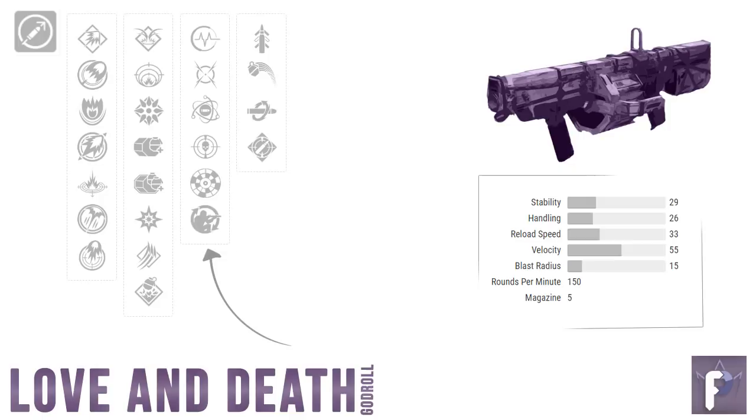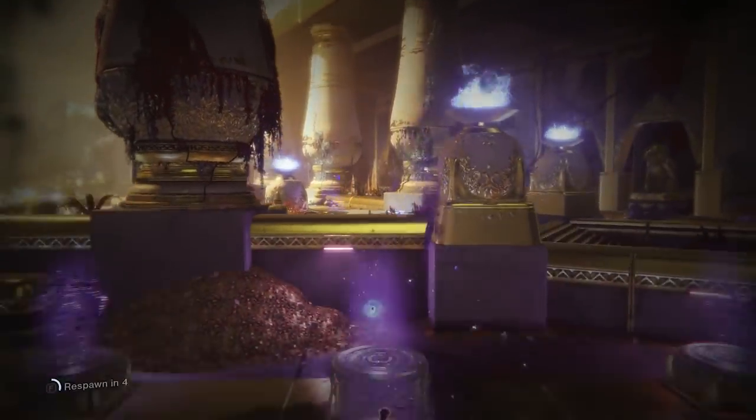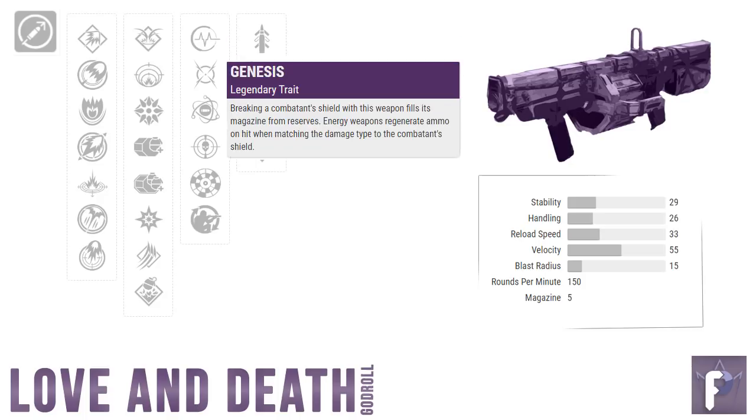Moving on to column three, we've got six options on the table. Let's weed out what we don't care about. Threat detector — better reload, stability, and handling when enemies are in close proximity? Well, I can't think of a more safe way to use a grenade launcher than when a bunch of enemies are so close I can smell their breath. Hard pass. Pulse monitor — I appreciate the auto reload buff, but having it linked directly to your health is weird and risky. Moving target — usually an awesome perk for non-power weapons in PvP, but we really couldn't care any less about target acquisition with a nade launcher in PvE. Genesis is interesting — breaking a combatant's shield can fill the mag from reserves. Not bad by any means, but I think we can do better.